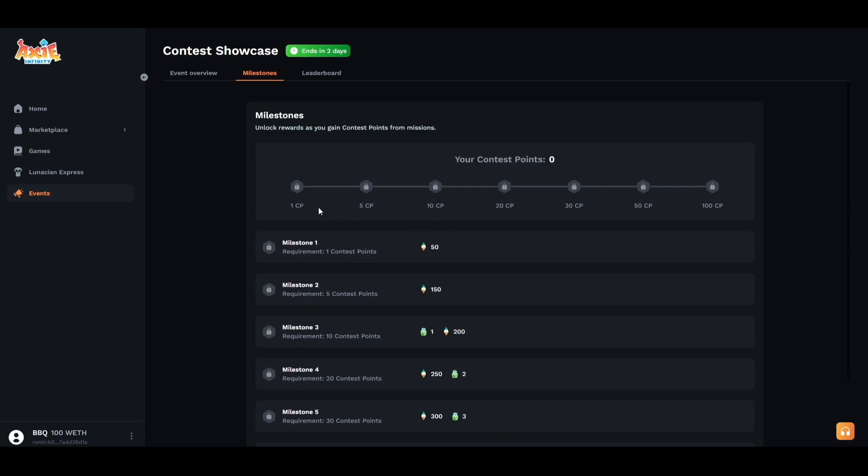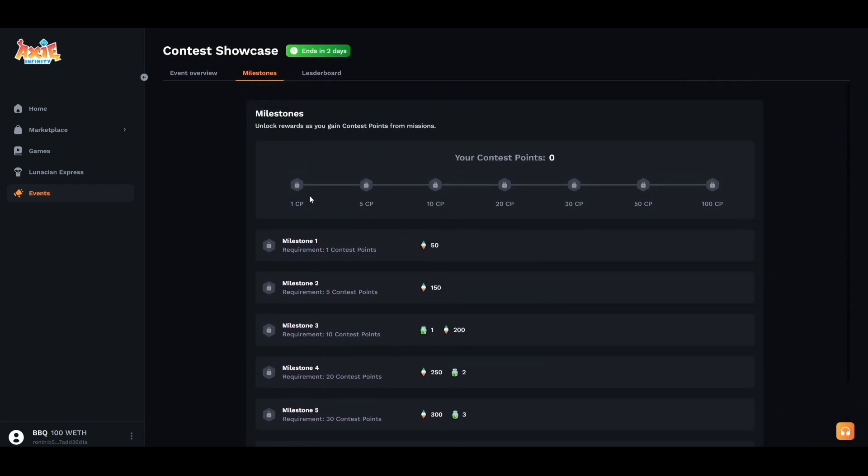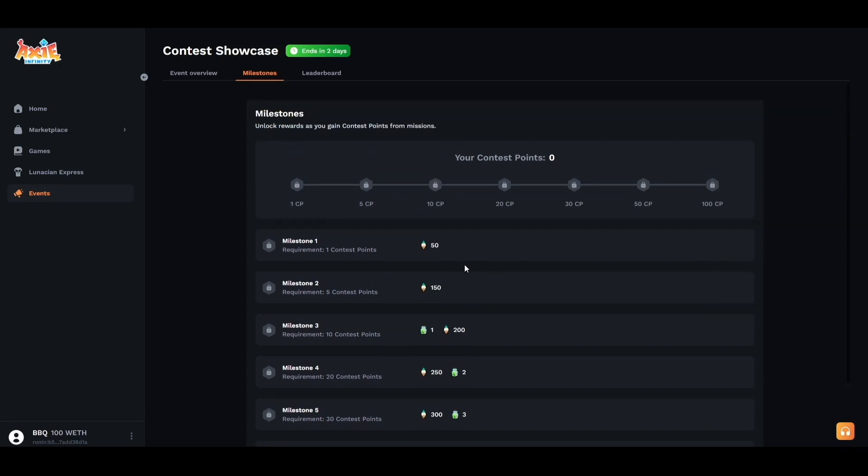By unlocking contest points, you unlock milestones, and for each milestone you unlock, you unlock a reward attached to that milestone. At one CP we will earn 50 moon shards; at milestone two, 150 moon shards. Keep in mind this is a test contest, and these rewards and milestones will change depending on the contest and event that is being run.